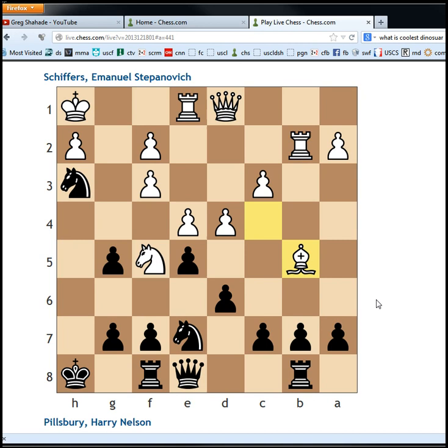At this point, white played the move bishop to b5, attacking the opponent's queen. So my question to you: what should black play here? Pause your video, try to figure it out.